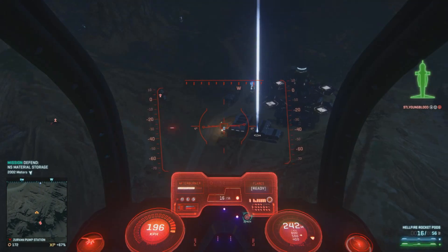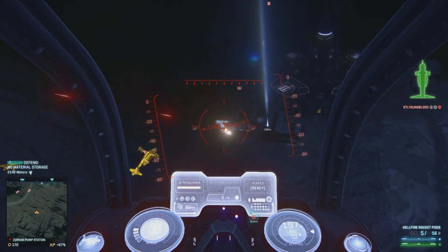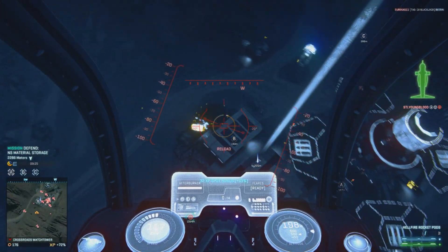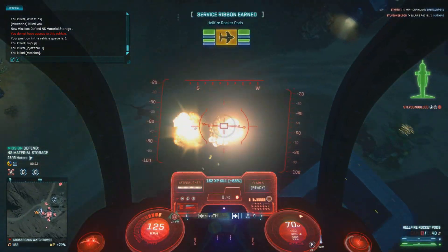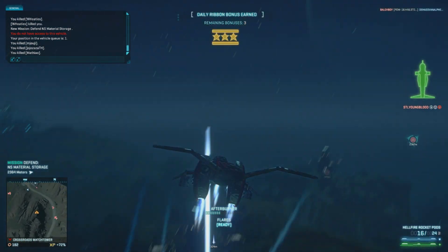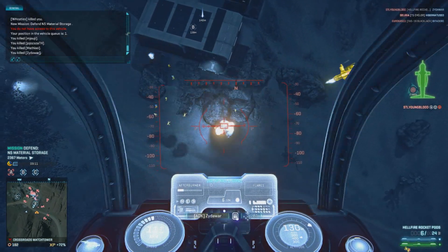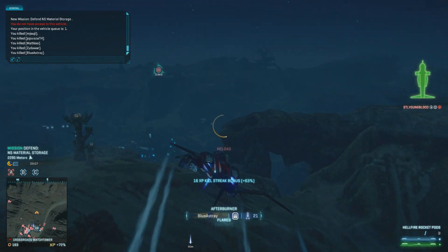Hey guys, Youngblood with you. If you're like me, both times that the 64-bit client came out, you were like, hot damn, this is great — the game doesn't crash, it runs smoother, I can use ultra settings with no problems and no stuttering. Fantastic. And then very shortly after that, all of a sudden the 64-bit client gets ripped out from underneath our feet because it's causing problems for somebody else. I understand what they're doing, but it is frustrating because I crash like crazy on the 32-bit client, but as soon as I'm on the 64, it's smooth as butter.